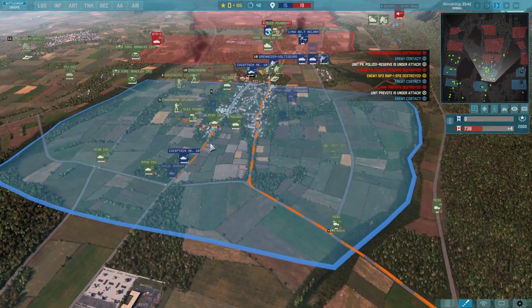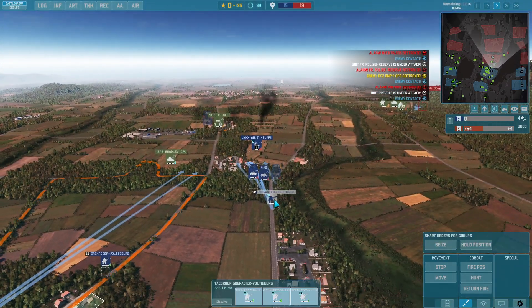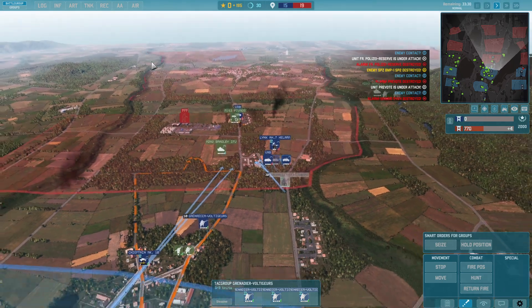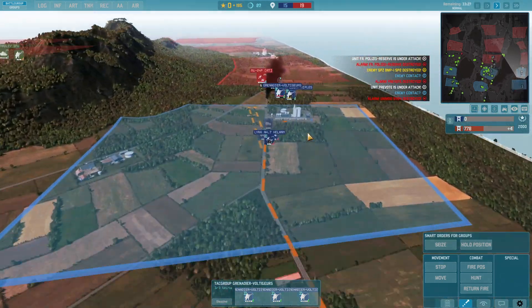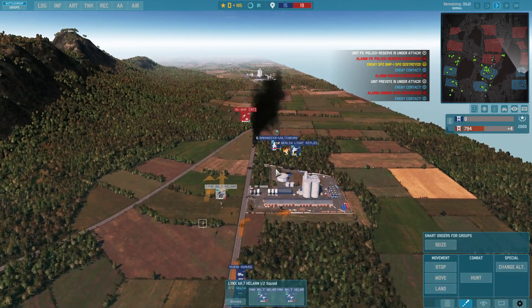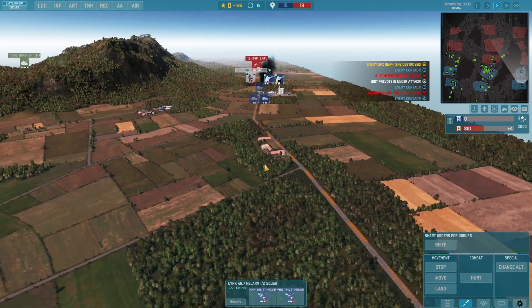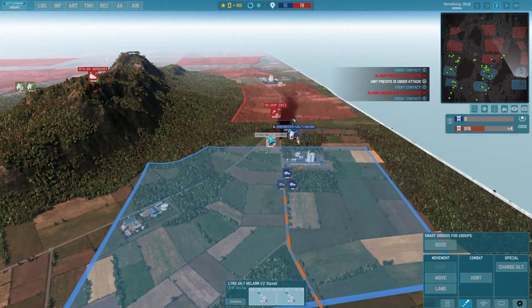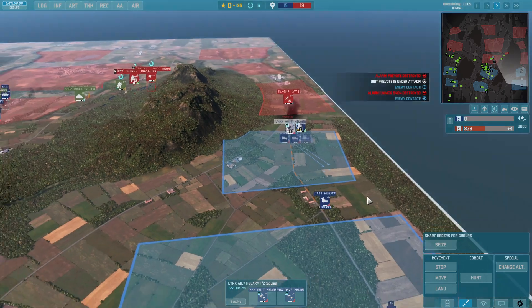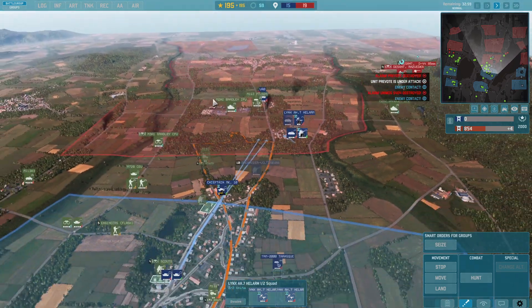Enemy spotted — bringing the Chieftains and Rardens up. My most important move is getting infantry into the buildings so we can hold this position. Still waiting for that resource boost. The Voltigeurs have rockets capable of taking out air units but they don't lock on — that's the problem. We'll wait for the Humvee. The goal was always to hold on to that area and so far we are accomplishing that. Next goal is to capture the area ahead.